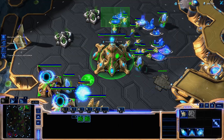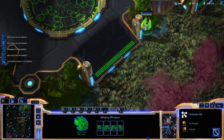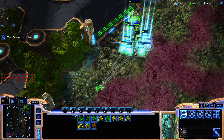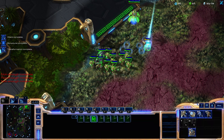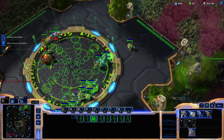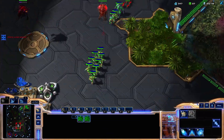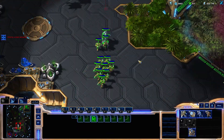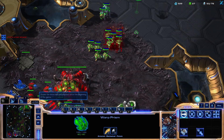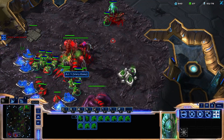They'll bring all their units across and start warping in. This build can get to your base at about 4:45 with Charge — pretty fast. You have to make sure you scout this build by at least four minutes, and verify that they have gases at the natural. You have to do this every game: make sure they always have their gases, they're always making probes, and if they're not, you need to prepare for this build.